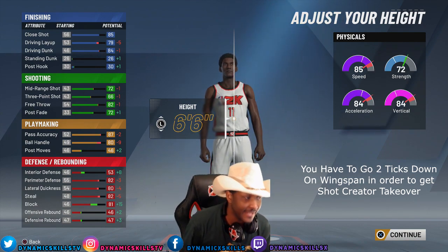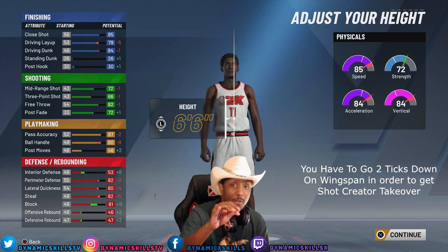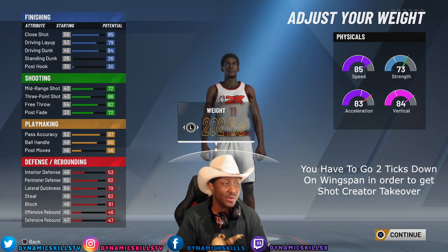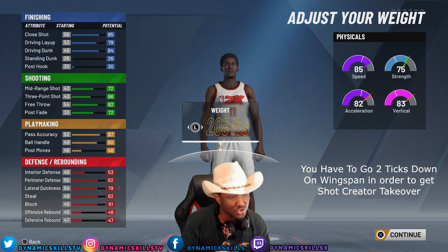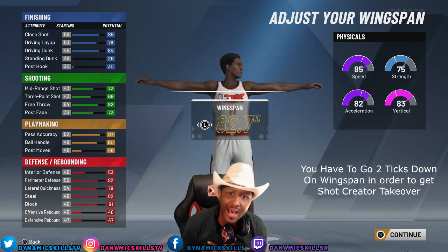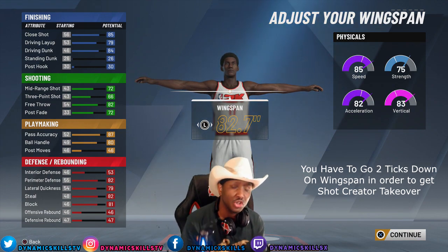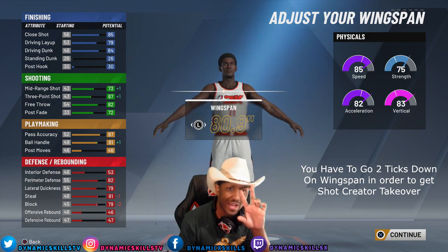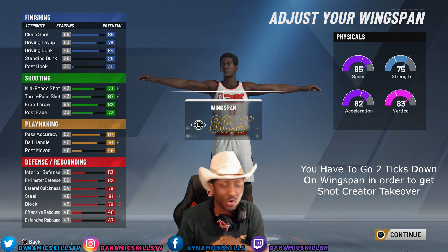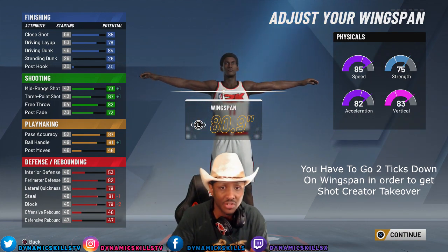So we got the 6'6". Now here is the key to getting the shot creator takeover. Once you select the 6'6" height, I'm going to go with a weight of 208. You can mess around with this however you want, but this is my best two-way shot creator build. With the wingspan, I'm going to take it down two notches. I've tried every combo — maxed wingspan, default wingspan. It didn't work. The only way I got the shot creator takeover is to take my wingspan down two notches.